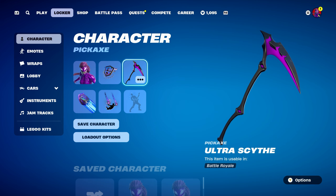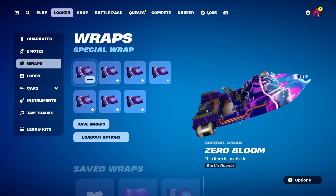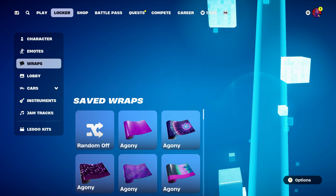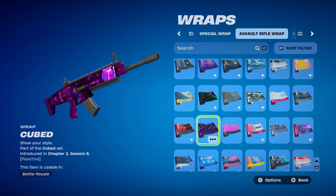The black on the Ultra Scythe does work nicely as well with the little bit of black on the FNCS back bling. The weapon wrap for this combo is Cubed, part of the Cubed set, introduced in Chapter 2 Season 8. It's purple themed and also reactive.